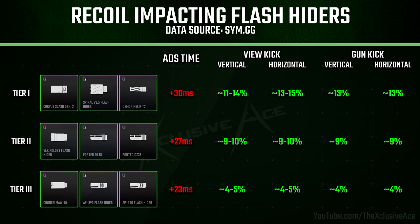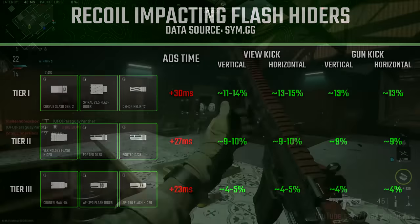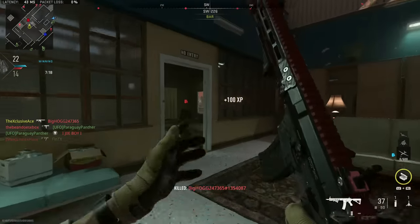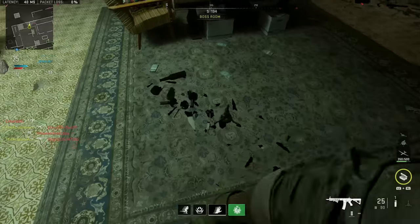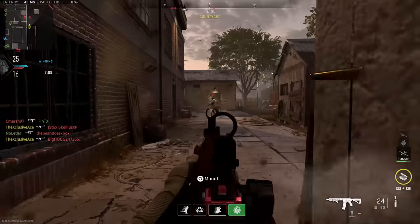The downside to the rest of the muzzles we're covering today is that all of them will hurt our aim down sight time by 40 milliseconds, rather than the 23 to 30 milliseconds with flash hiders. Diving into the first set of these muzzles, I wanted to cover the horizontal or vertical only muzzles.